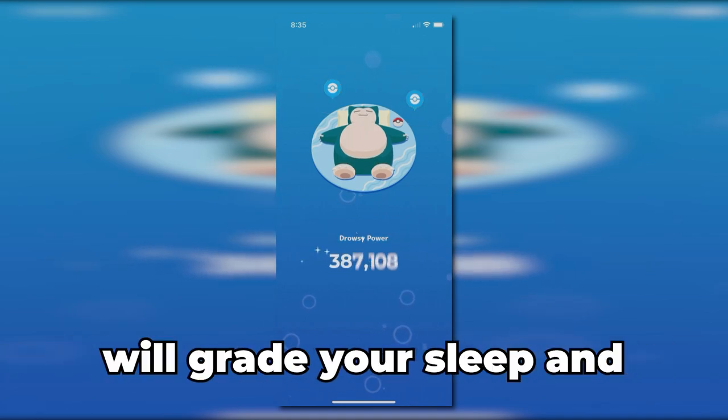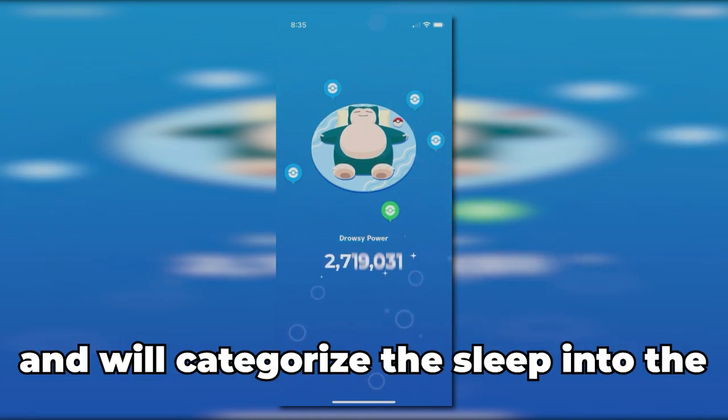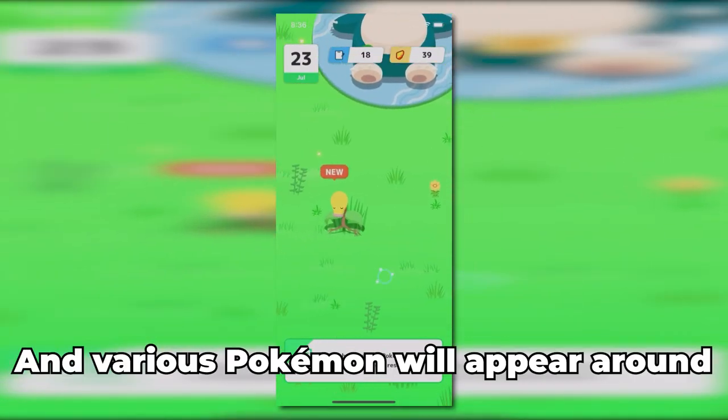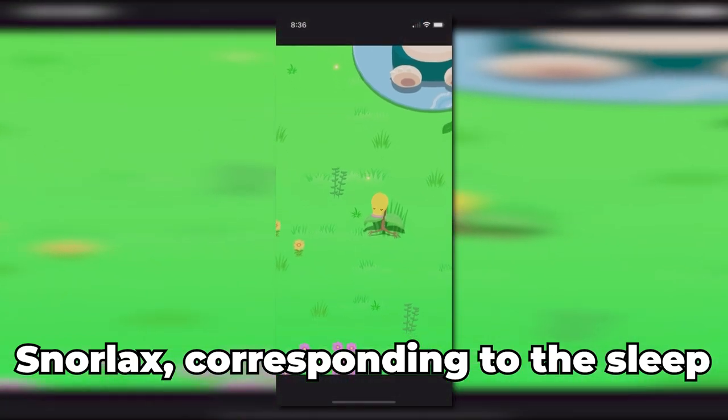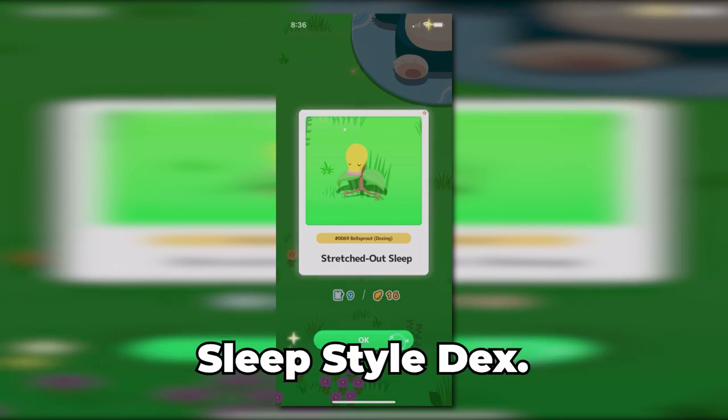When you wake up the next morning, the game will grade your sleep and give a score based on the sleep's duration and consistency, and will categorize the sleep into the dozing, snoozing, slumbering, or balanced types. Various Pokemon will appear around Snorlax corresponding to the sleep type of the day. Researching these Pokemon will allow you to fill out and complete their sleep style decks.